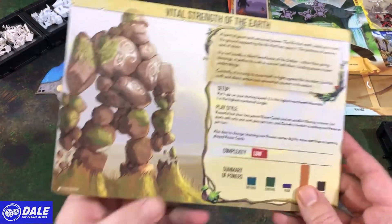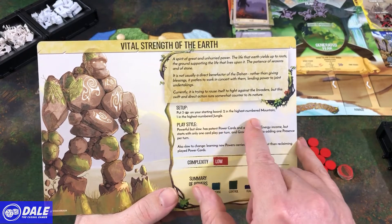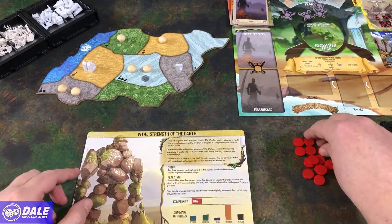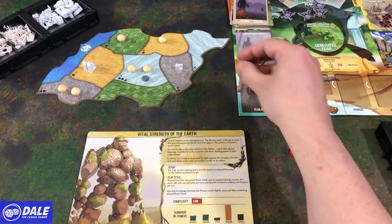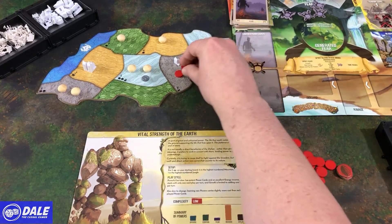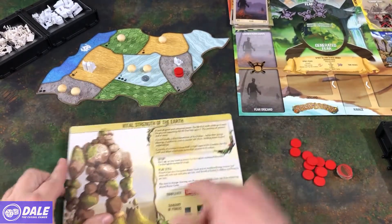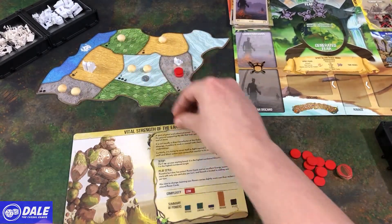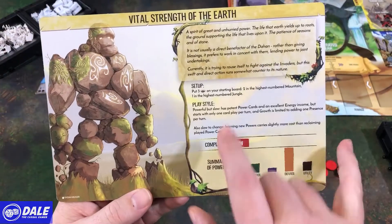Then for our spirit, we're going to look on the back and look at our setup. So we put three influence on our starting board, two in the highest numbered mountain. So we found our mountain land — it's the highest number, we put two there. Then one in the highest numbered jungle, so we've got a one and four.